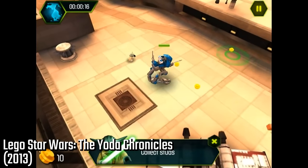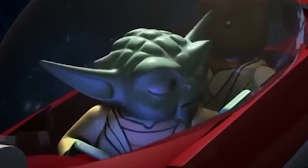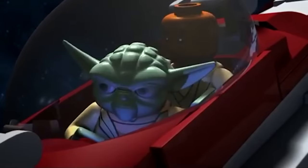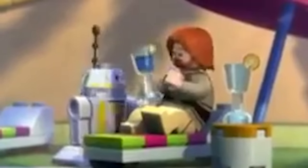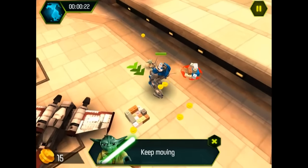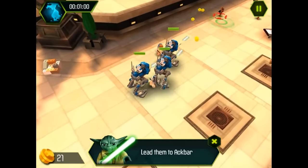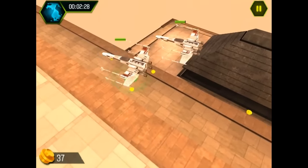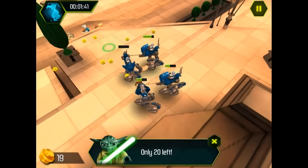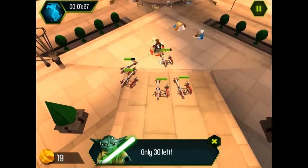LEGO Star Wars: The Yoda Chronicles was also released in 2013, alongside the animated series. This was a mobile and web game set during the Clone Wars, and allowed you to play as either light or dark side characters like Yoda and Count Dooku. There were 15 different levels, over 30 minifigures, and similar to LEGO Star Wars 3, you could spawn in groups of clones and vehicles and control them in battle. A lot of Clone Wars themed stuff happening back in the early 2010s.